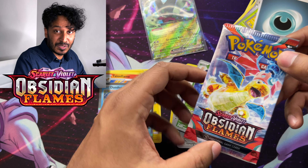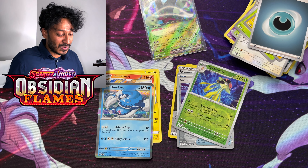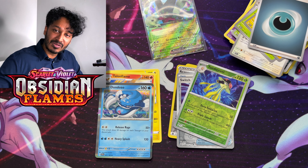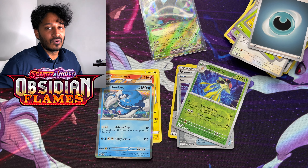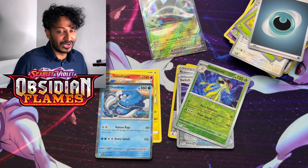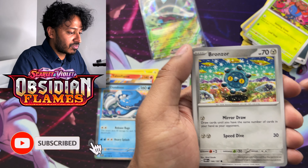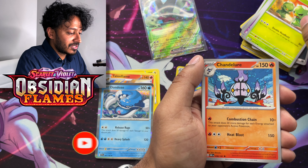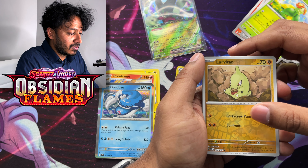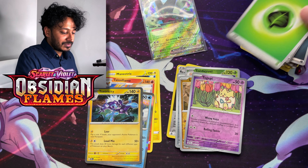On to the first Obsidian Flames pack, guys. I'm still looking for the Tera Charizard, the Illustration Rare Charizard, or the Gold Charizard Full Art — I'm still looking for all of them. I just gotta keep thinking positive; good things will happen, and if I don't get it I can always buy singles. It's not a big deal, but it'd be cool to open it in the actual unboxing. Code to the side, and we have Gloom, a Steel-type Bronzor, Snubbull, Capsakid, Chandelure, a Patrol Cap, Blossom, a Reverse Holo Larvitar, a Reverse Holo Togepi, and a Toxtricity Holographic. Nice.